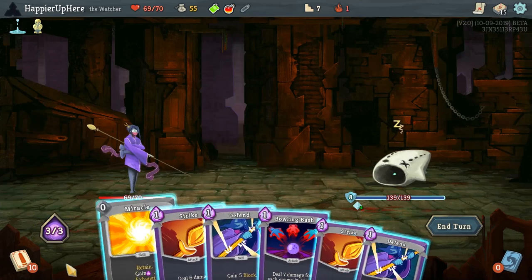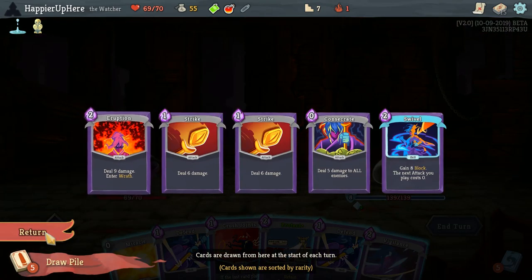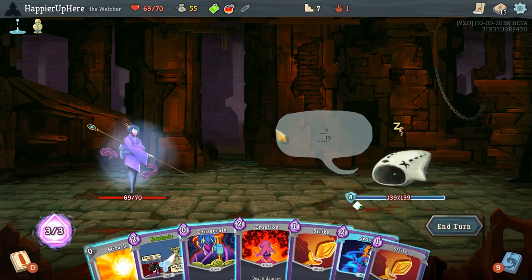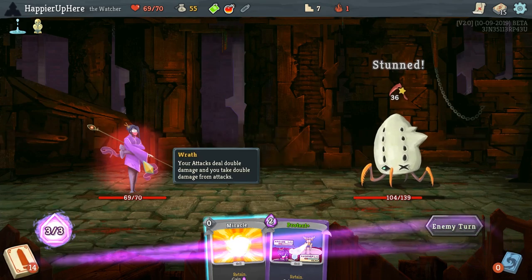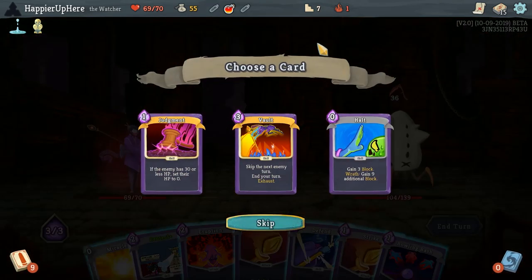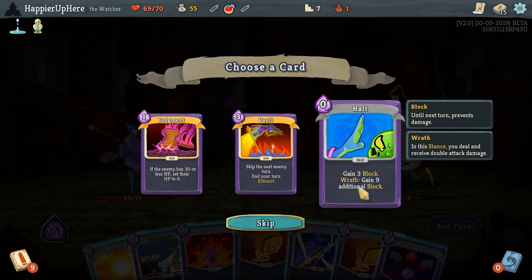We have the Lagavulin, so we probably want to wait for an Eruption. I'll risk it — let's do Swivel, then Eruption and play all our attacks. Now we are receiving double damage — 36. I was hoping to gain more. Let's see what skill potion we get. Judgment: if the enemy has 30 or less HP, set their HP to 0 — basically a Finisher card. Vault: skip the next enemy turn and end your turn — that's new, it used to be something else. Halt: gain 3 block in Wrath form, gain 9 additional block.